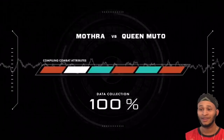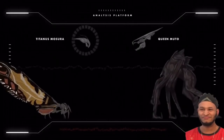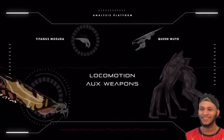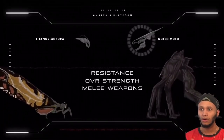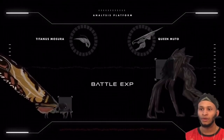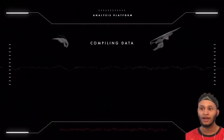We are now ready to reveal who will be the winner of this fight. Mothra, with its light and agile build, wins the edge in locomotion and auxiliary weaponry. The Queen Muto wins the edge in resistance and overall strength. Both titans are equal in the critical attribute of battle experience. With all of our data, we determined that Mothra will be equal... Let's go!